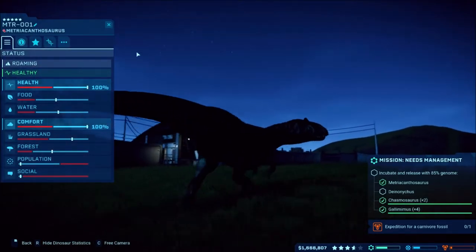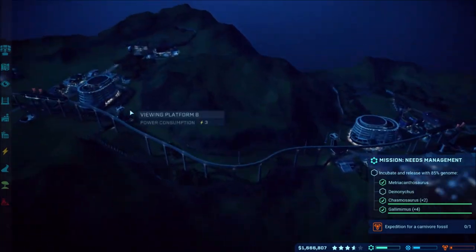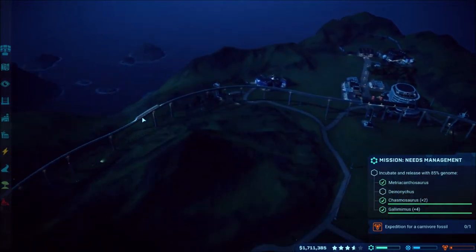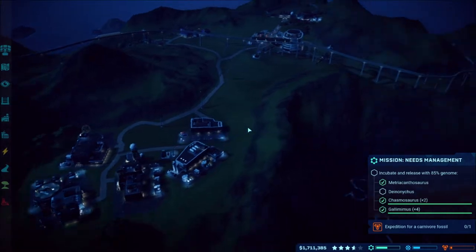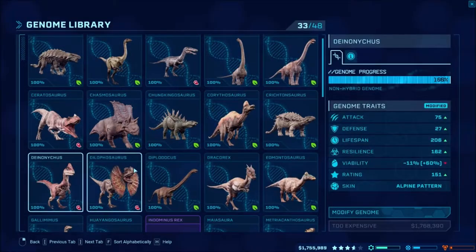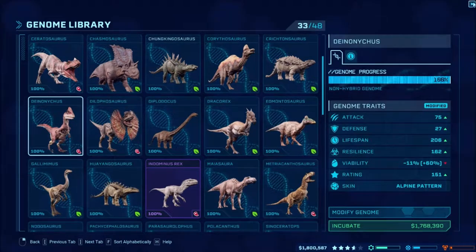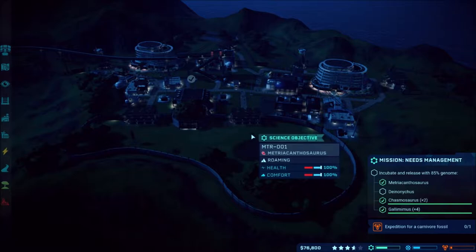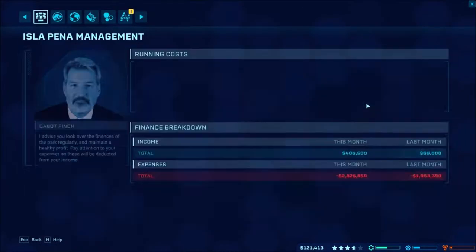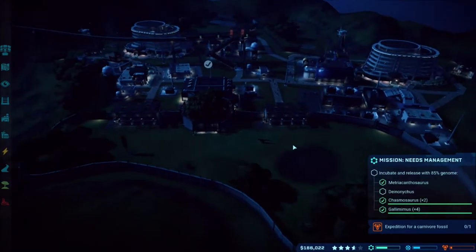Just got done with the storm — a whole bunch of stuff going on, looks like most of it's repaired. I released the Metria because its rating will help increase money amounts faster to do more Dionychus. I'm not sure what I completed besides just that part. The Metria seems fine for now. Hopefully that'll increase our money. The Baryonyx is doing okay up here — there were storm issues with dinos being angry, so I wanted to make sure.